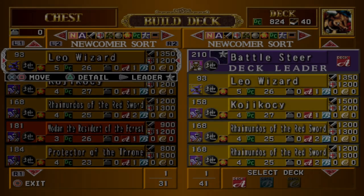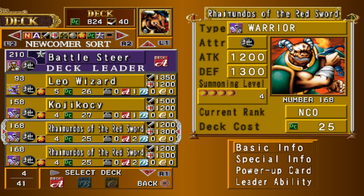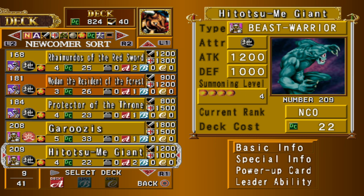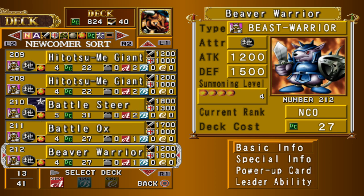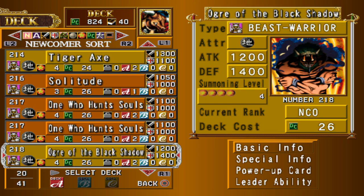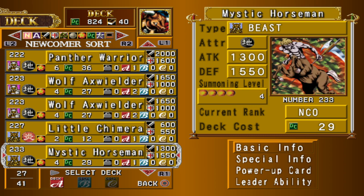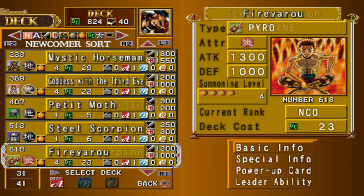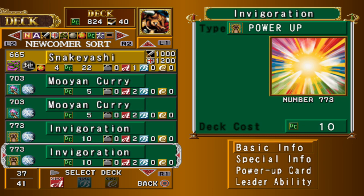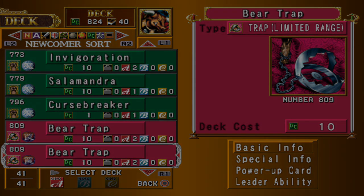The Battle Steer deck contains a large roster of beast warrior monsters with a few warriors included, and there's also a Leo Wizard in there which you can replace as soon as possible. The prime fusion is that you can fuse a beast or beast warrior with any female monster to create Nekagal Number Two. Nekagal Number Two can be obtained in the Sluxim Redux, so if you want to get copies and make it your deck leader, I actually recommend doing that. Leveling it up as a deck leader and obtaining a forest or Sogon terrain card will get you through the game quite nicely.